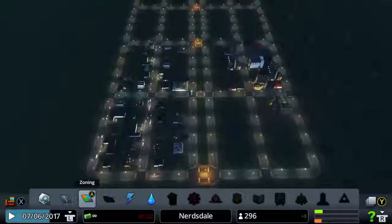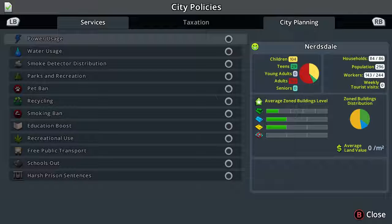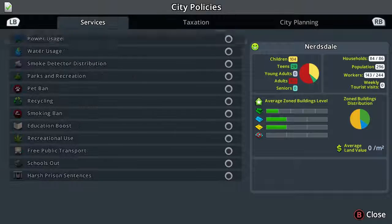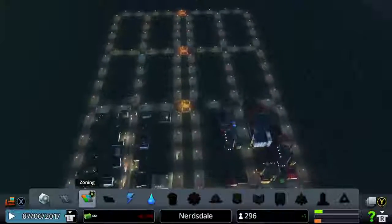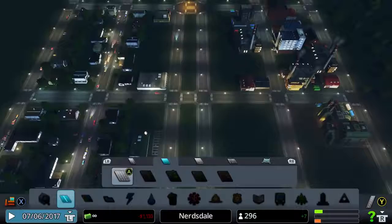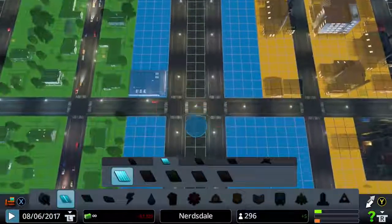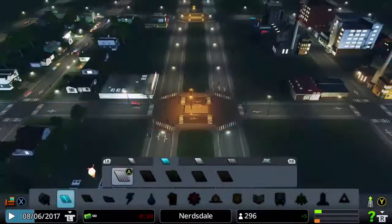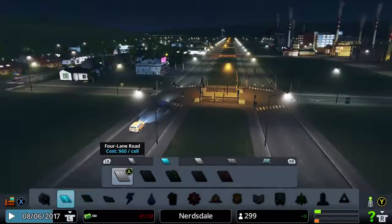We haven't looked at policies yet, but we haven't unlocked them yet — actually, these are just all the policies. You've got all the standard policies from After Dark and the base game — they all make a triumphant return. I totally forgot to change the road direction there — there we go, beautiful. So that's going to let people get about nice and easily. It is a bit weird having the yellow lights down the middle like that, but that's all right.